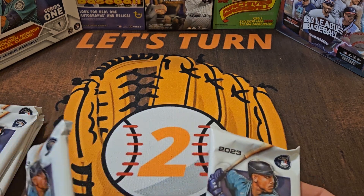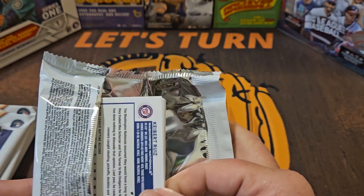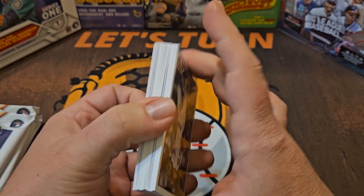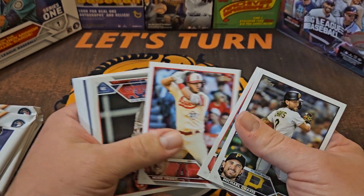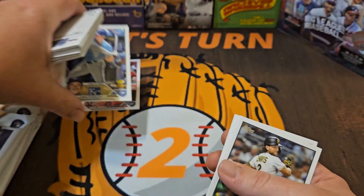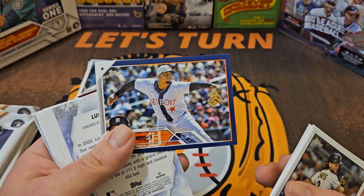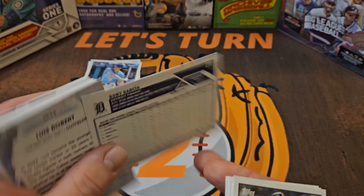Maybe the fact that I couldn't tell where the relic pack is is a good sign — maybe that means we've got something special. Here's our cross-section, I don't see a relic in there. We know the design, so we'll fly through the base cards. Trout always goes on deck for the video's best catch. Vinnie Pasquantino is having a nice start for the Royals despite them having the second worst record in baseball. Here's our blue parallel — Ronnie Garcia — but that doesn't count because it's not numbered.